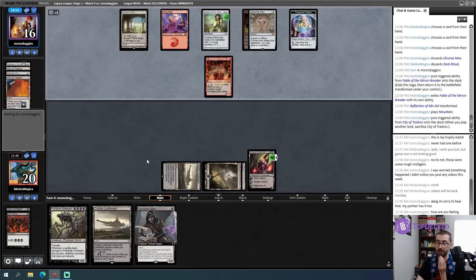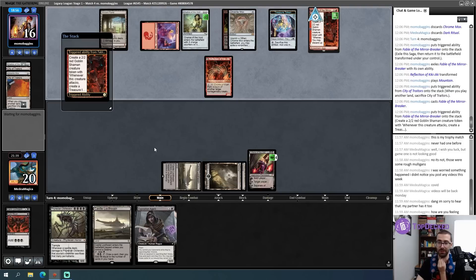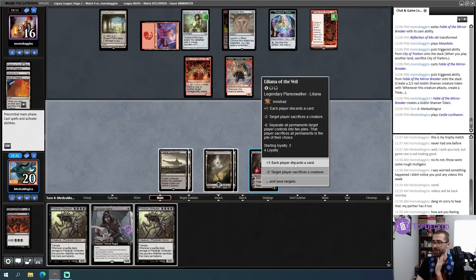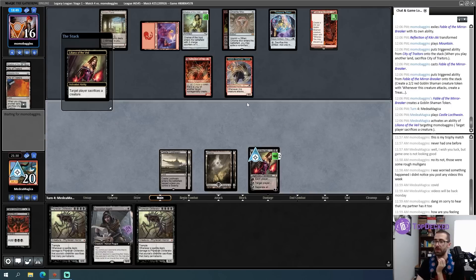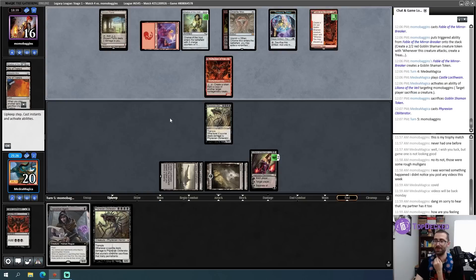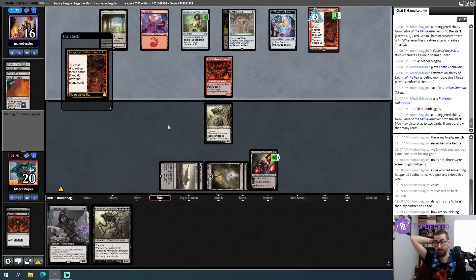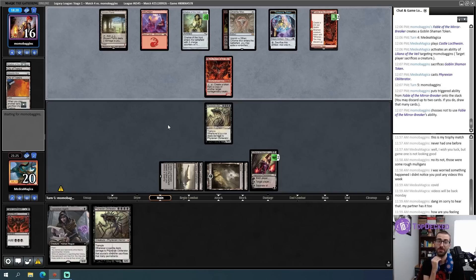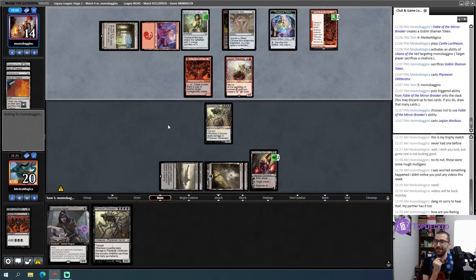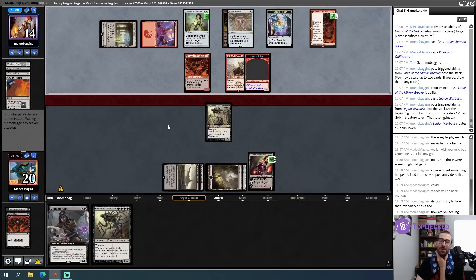There is another red mana and another Fable - that's very good. That means my Liliana isn't getting 100% maximum value. This probably dies here. Let's go, Obliterator squad. Obliterator into Obliterator is going to be really hard for my opponent to beat. Fury is not beating Obliterator. They did not use the looting ability, so they have a good card in hand. I legitimately don't know what they're looking for here. A copyable creature for Kiki-Jiki is pretty good. This attacks each combat if able - this is a time where my opponent probably needed to play Legion Warboss in the second main phase to avoid this exact scenario.